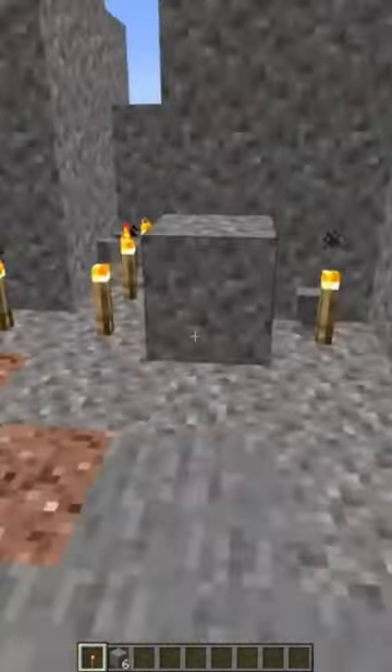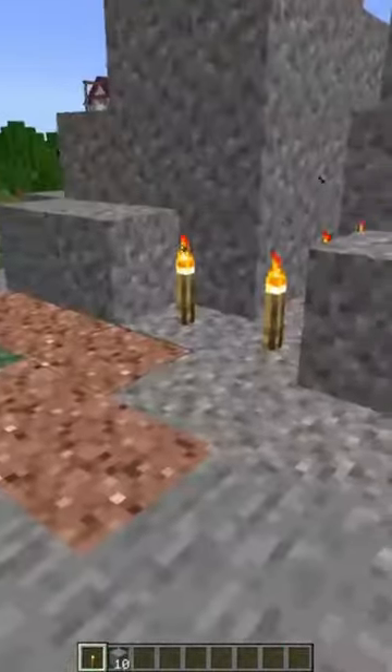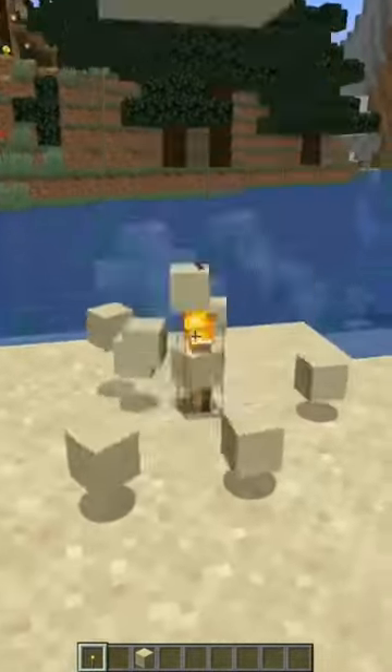This also works when collecting large amounts of sand, because when the gravel or sand hits the torch it's so easy to just grab it and pick it up. Just to show you what I'm talking about, I've got a giant pillar of sand here and I'm just going to break this bottom block and really quickly place the torch by right clicking.